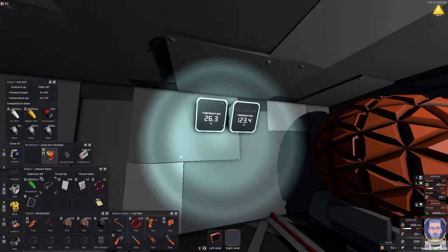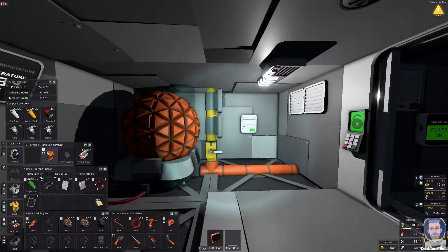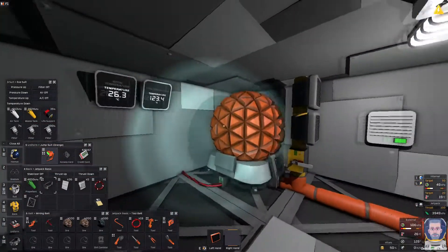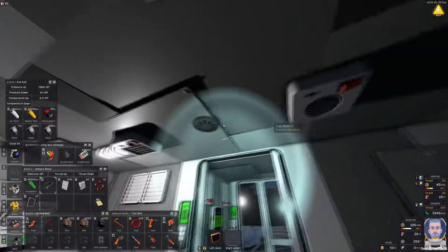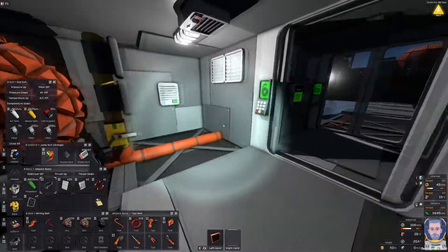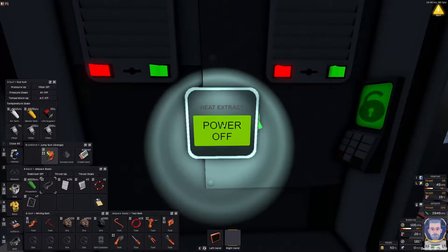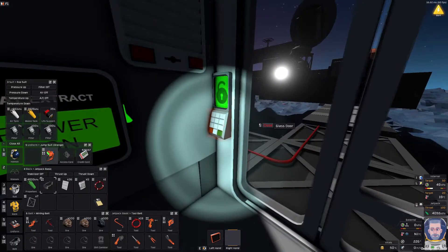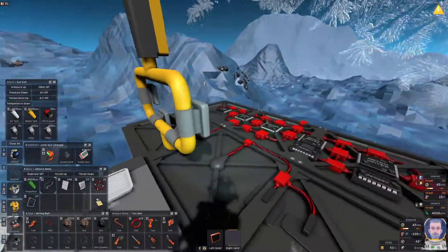Let's wait for that to get to the right temperature. And that should do us — that will stabilize shortly. There we go. So around 26 degrees is about right for growing plants or just having your base temperature.